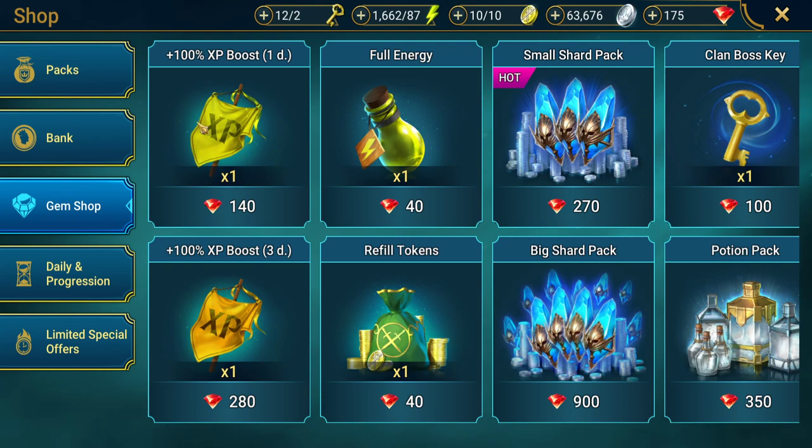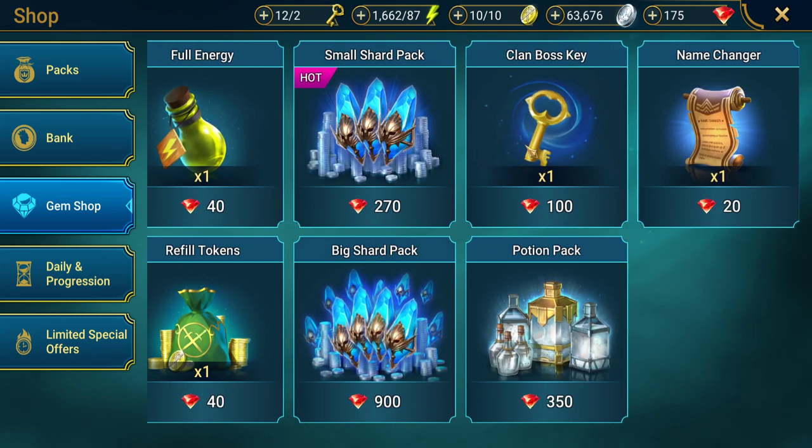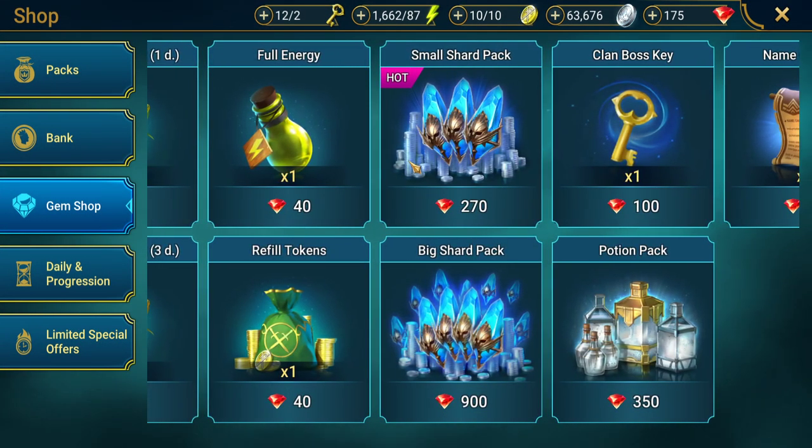You can also buy clan boss keys, a name changer for 20 gems, and a potion pack. For the potion pack - clicking on it tells you exactly what you get: 30 lesser arcane potions, 15 greater potions, and 5 superior potions for 150 gems, which is quite a lot.